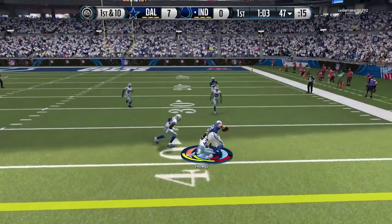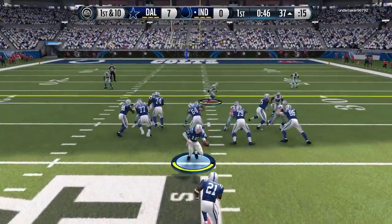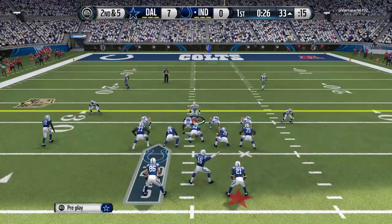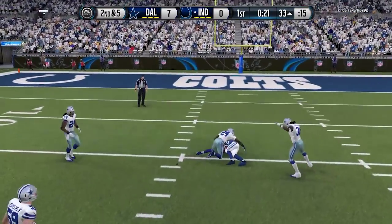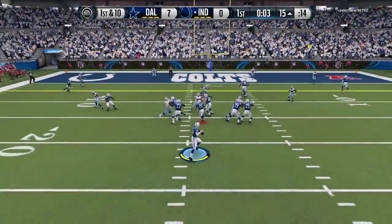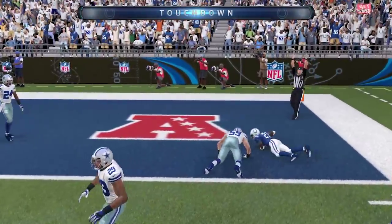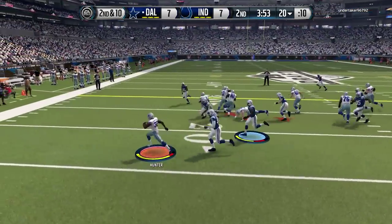He finds his tight end going over the middle for a nice completion. We're struggling on defense, cannot make a stop — he's finding open receivers every single time. LaDainian Tomlinson breaks tackles and flips all over the place. On second and five he finds another receiver over the middle and holds on to it. Then he finds LaDainian Tomlinson out of the backfield — he breaks a tackle and carries the man into the end zone for a touchdown.